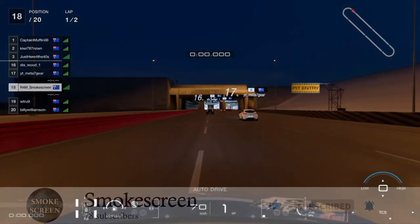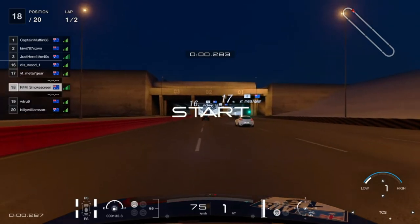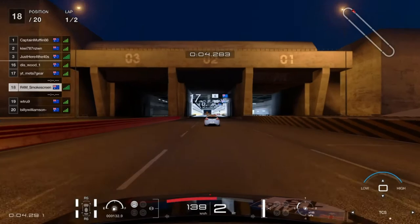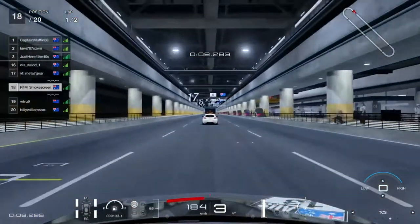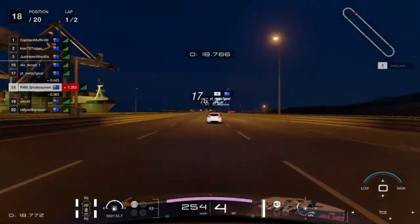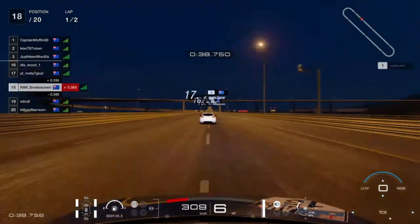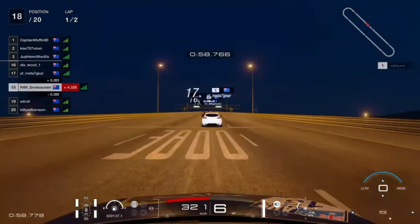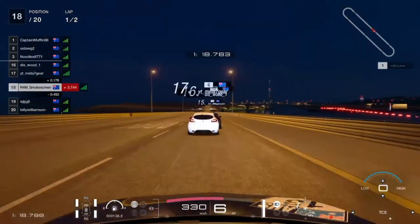We joke about Tokyo Expressway being a slipstream festival, but the real slipstream festival is Special Stage Route X. Why it's in Nations Cup is beyond me — at least we're in an exhibition series this time, so the lottery of Special Stage Route X is not really playing a part in the competition. We know how important slipstream is; we just have to stay with the lead pack. As soon as there's a break in the slipstream halfway up the field, everyone at the back is screwed.